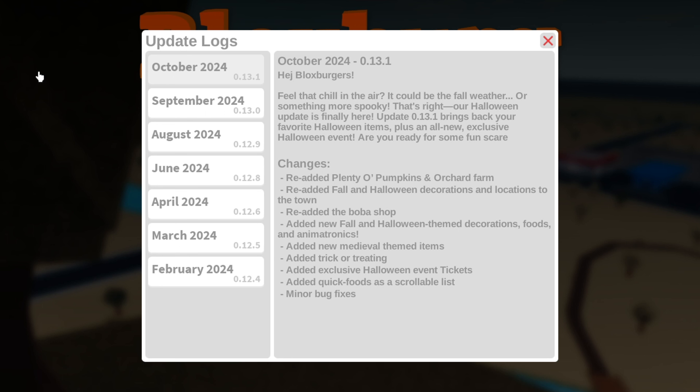That's right, our Halloween update is finally here. Update 0.13.1 brings back your favorite Halloween items plus an all-new exclusive Halloween event. Changes include: re-added plenty of pumpkins in Orchard Farm, re-added fall and Halloween decorations and locations to the town, re-added the boba shop, added new fall and Halloween themed decorations, foods, and animatronics, added new medieval themed items, added trick-or-treating, added exclusive Halloween event tickets, and added quick foods as a scrollable list.